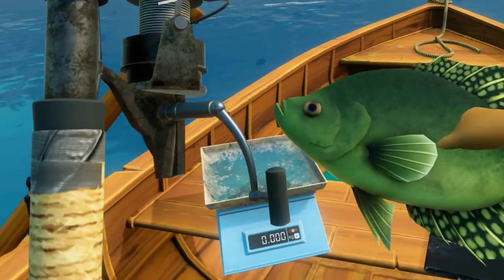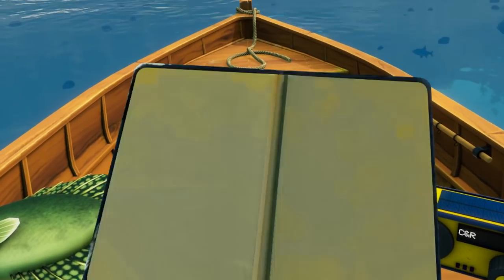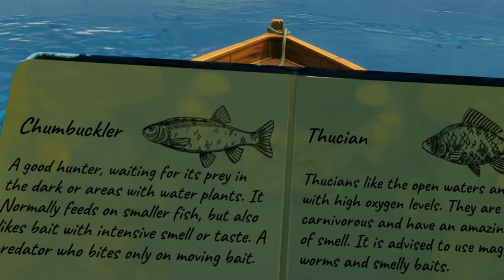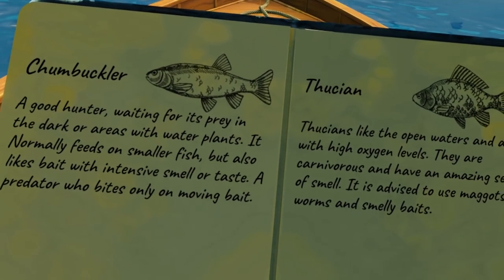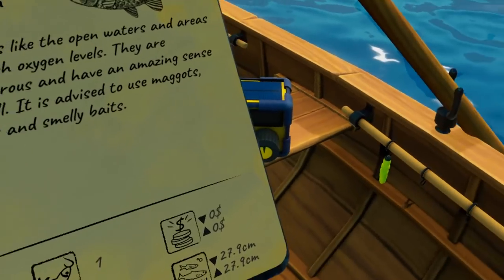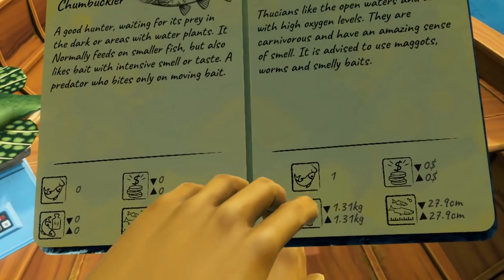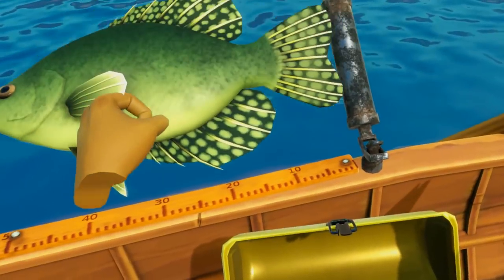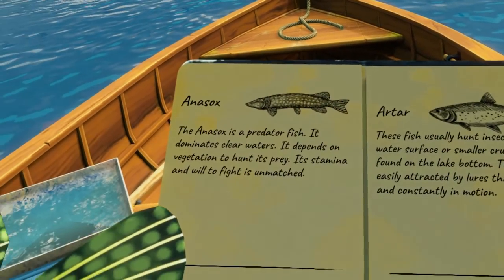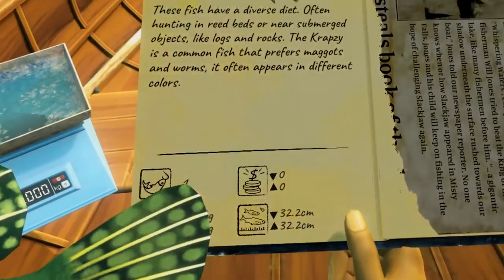We'll grab this thing — good grief, that is a beautiful fish! It's 1.6 kilos. Looking at the fish guide: it's found in open waters in areas with high oxygen levels, carnivorous, with an amazing sense of smell — advised to use maggots, worms, and smelly baits, which is why we have cheese. That's 40 centimeters. It's a crapsie! Okay, put it in the box. And there's 'Old Joe — escape from local fishermen' — the legend of a fish!